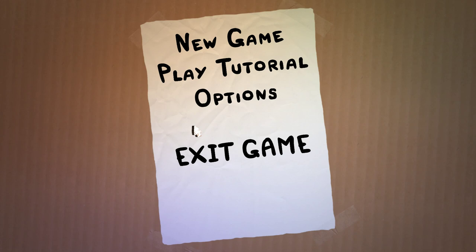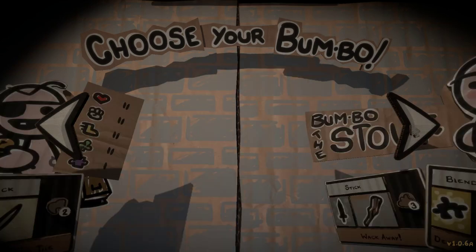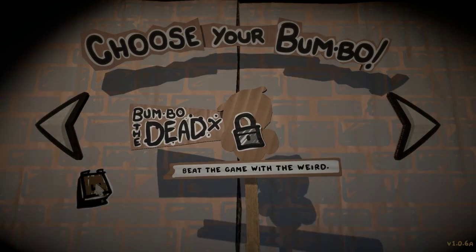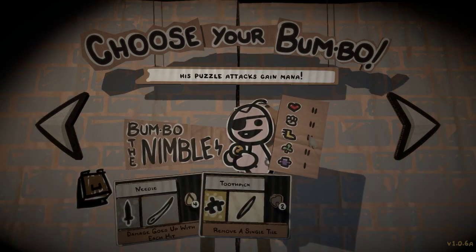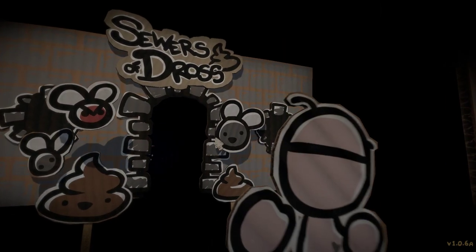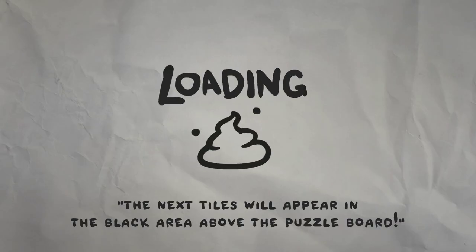Hello everybody and welcome back to the Legend of Bumbo. In the previous episode, we played as a boy known as Bumbo the Weird, and we unlocked the basement, as you can see here. There's been an update since with a few different changes, but this time we're going to play as Bumbo the Nimble, because we can play as kind of whoever we want, and Bumbo the Nimble has been my favourite character to play as so far.